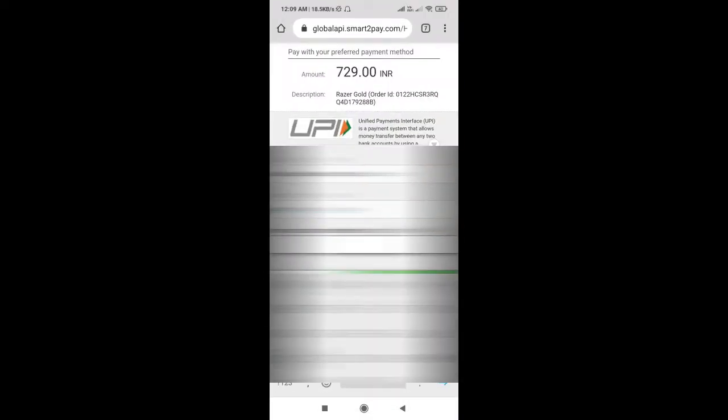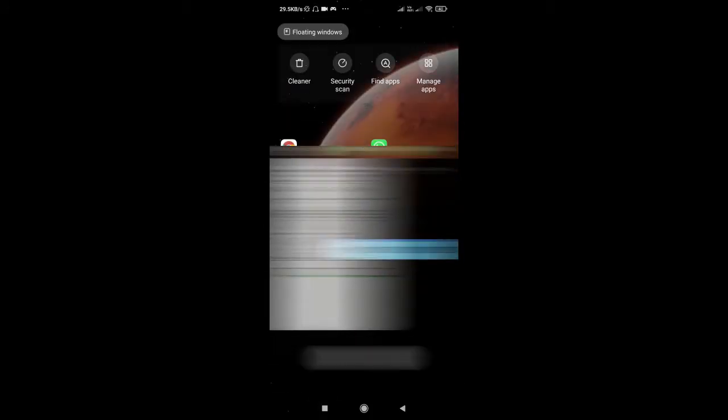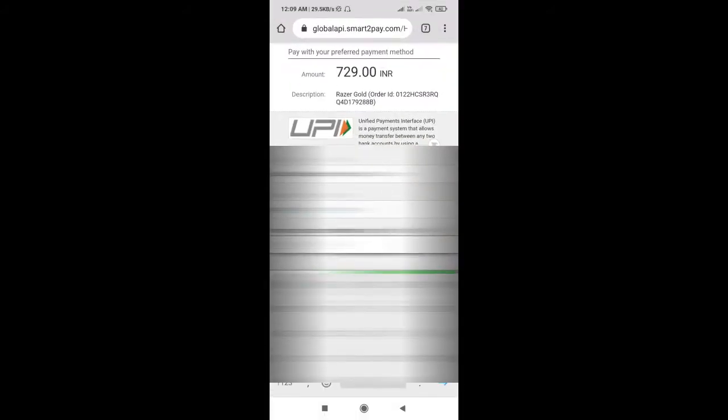We can use the PAN card. As for the UPI, we can select PAYTM. If you want to use a PAN card, you can use it for the first time.